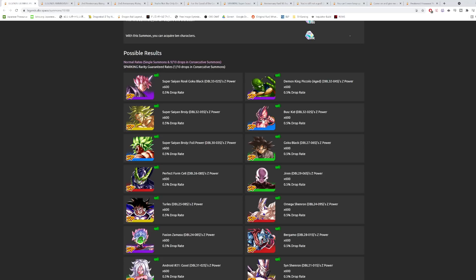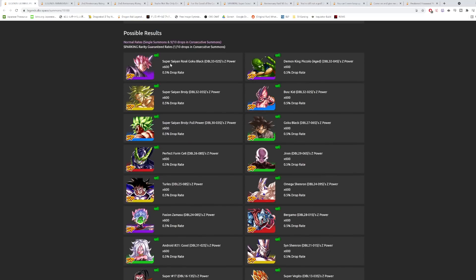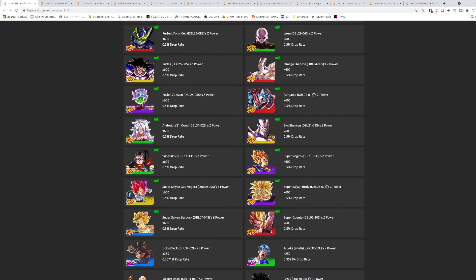Getting at least one copy of Kid Boo is really good — he's one of the most fun units in the game to use. His vanish restoration makes him so fun. Other than the Legends Limited units, we also have Super Vegito on here, which a lot of people have been speculating makes him the next in line to get a Zenkai. We also have Demon King Piccolo, Red Cell Jiren, Bergamo, and Green Android 21.